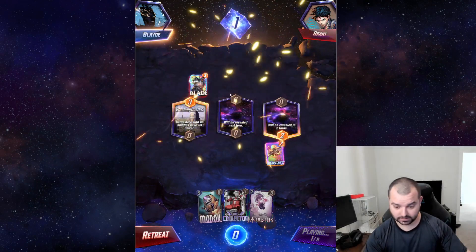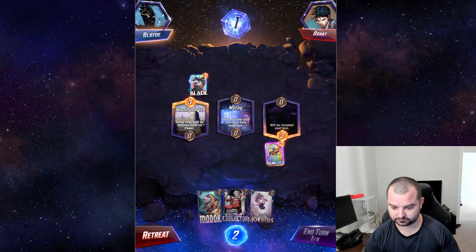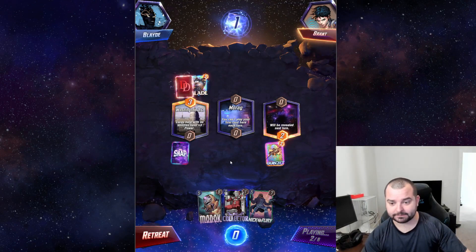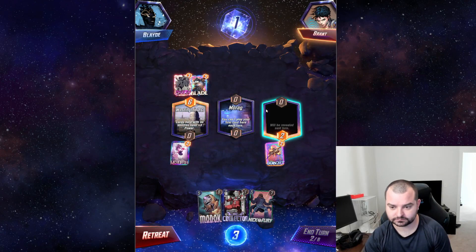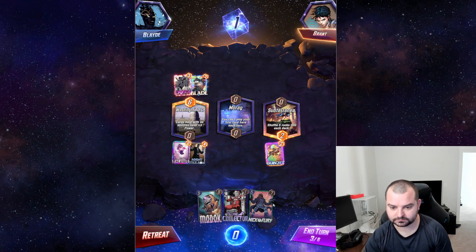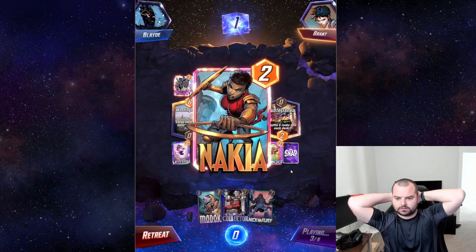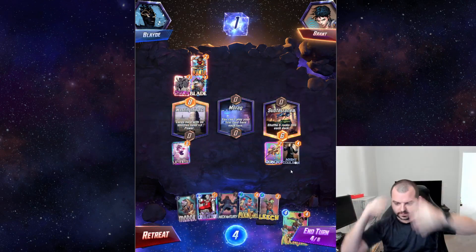Matched up against Grant — we got Hellcow laid in early. Morag is interesting; we don't have a lot to say about that place. I'm going to play out a Swarm and we've got rocks. We have MODOK so I don't need to stack Morbius too hard — I think we should be more concerned with getting stuck into Morag. Oh, we get a Moon Girl from that!